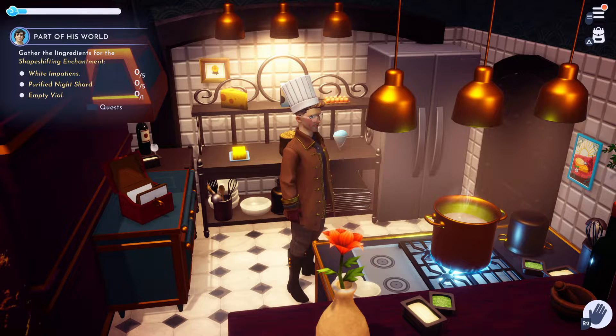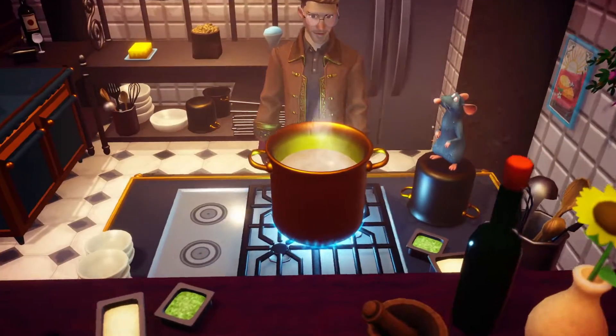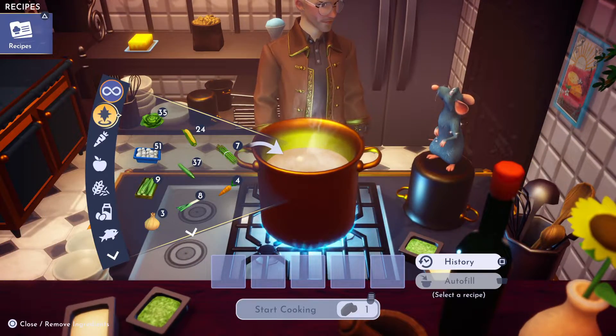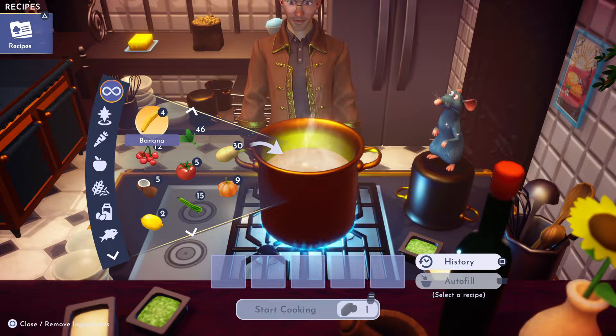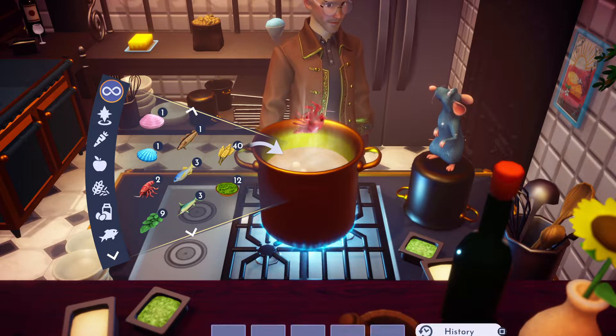Alright, the next thing we're gonna make is Booyah Base, and that's pretty easy — you don't need anything from the pantry, we're just gonna cook it. For Booyah Base we need one shrimp.